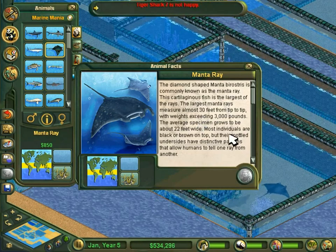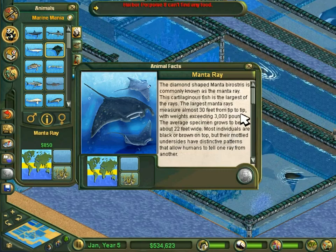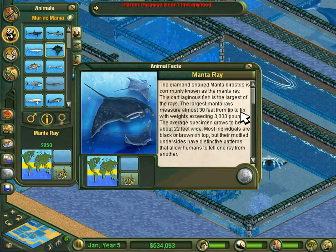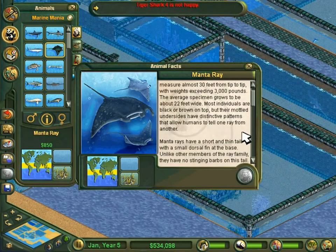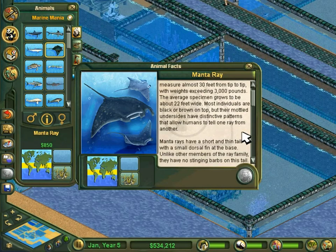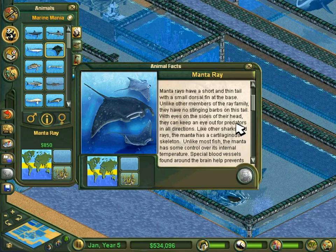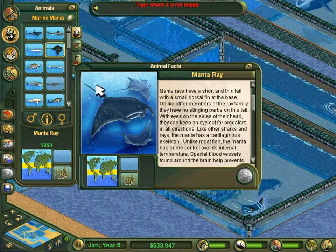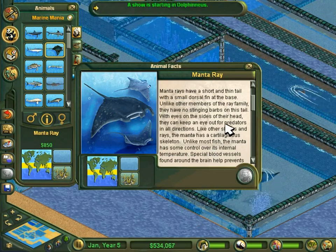The diamond-shaped Manta birostris is commonly known as the manta ray. This cartilaginous fish is the largest of the rays — the largest manta rays measure almost 30 feet from tip to tip, with weights exceeding 3,000 pounds. The average specimen grows to about 22 feet wide. Most individuals are black or brown on top, but their mottled undersides have distinctive patterns that allow humans to tell one ray from another. Manta rays have a short and thin tail with a small dorsal fin at the base — unlike other members of the ray family, they have no stinging barbs on the tail.